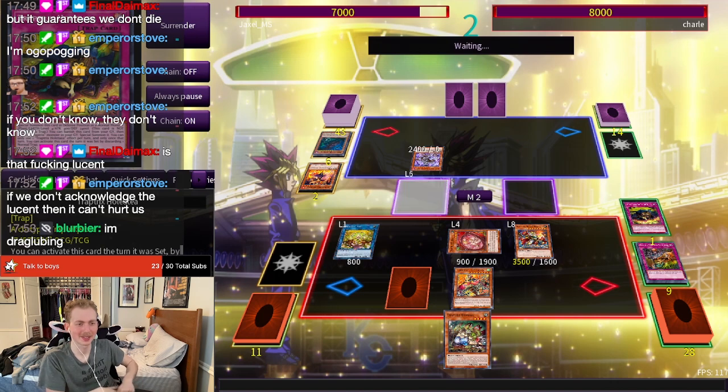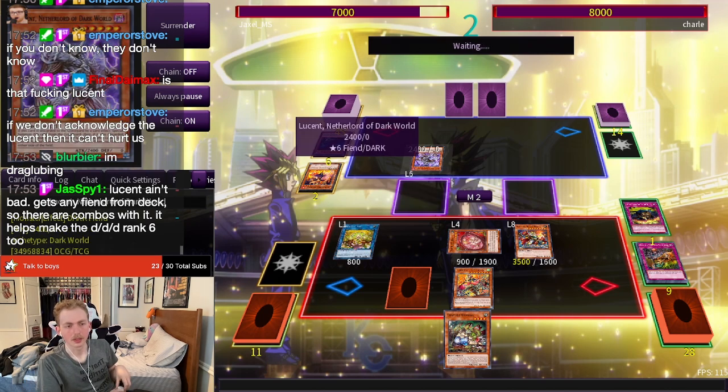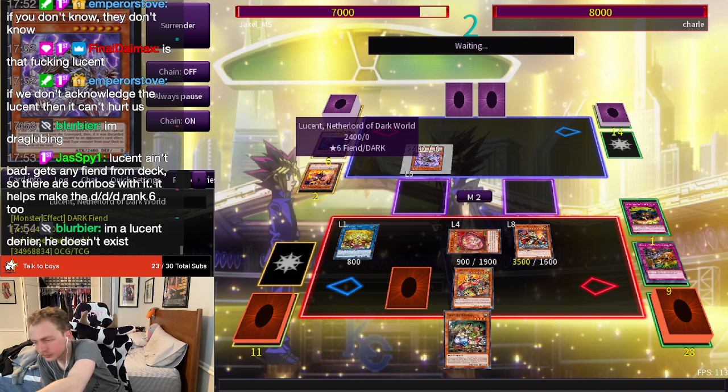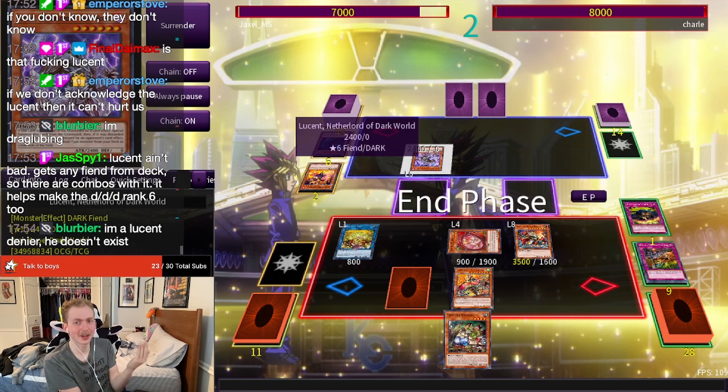If we don't acknowledge the Lucent it can't hurt us. Lucent Dane — bad — gets any Fiend from deck, there are combos with it. My problem is why would you, because the only way to do that is to use Cerule, and I don't know why you're using your Cerule discard on anything other than Zelda, unless you're trying to do some weird combo. The DDD Rank 6 is a pretty good argument though — I understand that I guess. Like seeing Lucent as just a Level 6 Silva — okay, I get it now.